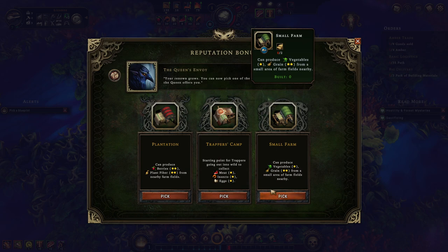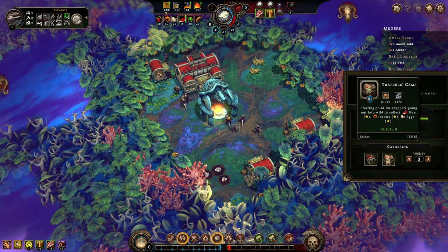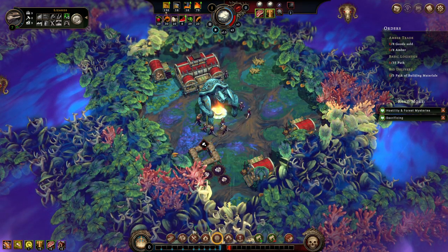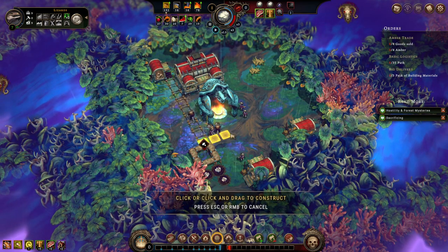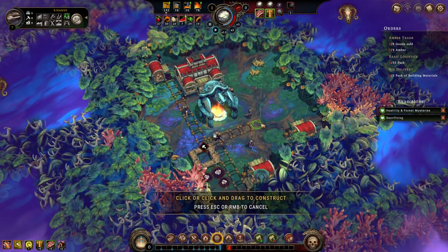We're going to grab trapper's camp, because that harvests meat, and the eggs you can harvest with trapper's camp as well. We'll put this bad boy right here. Paths are free, so we just have to build a road for our civilization, which I'm down to do. I do love building roads and making the city look nice.